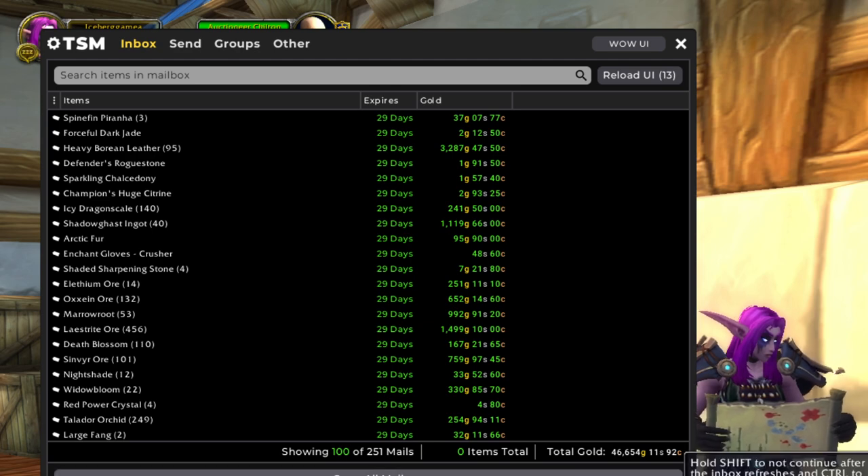Now let's get into this week's sales. We've got 251 sold auctions this week. Our first hundred is coming in at around 47,000 gold. That's a little lower than we would like for our gold per sale, but it's not terrible. We've got a lot of really low sales because everything is still garbage.